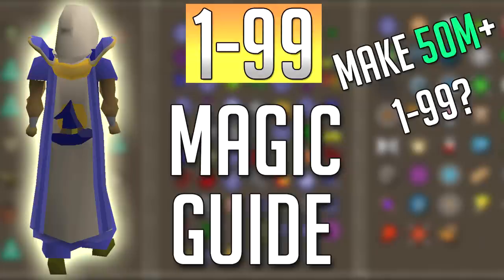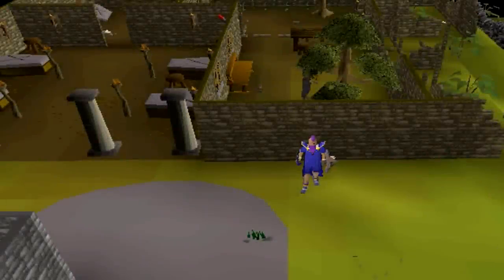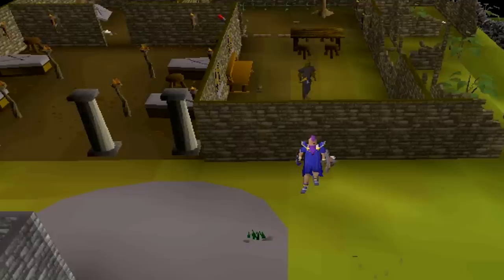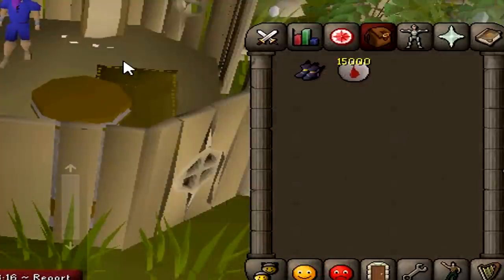Hey, what's up, how's it going — 1 to 99 magic guide, let's get into it. I have a whole bunch of great training methods all the way from level 1, free to play, and some amazing members money-making methods later on in the video. I've also included gear setups and all the bonuses, all that stuff, updated for 2018. I'm doing a huge giveaway — eternal boots with 15,000 blood runes. Make sure you throw a like, subscribe if you haven't, and leave your RSN.